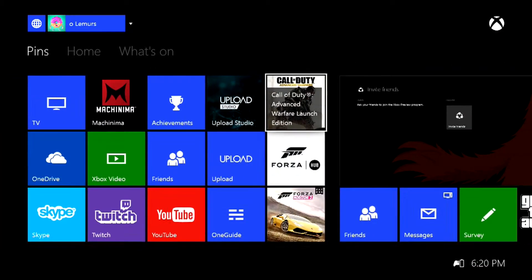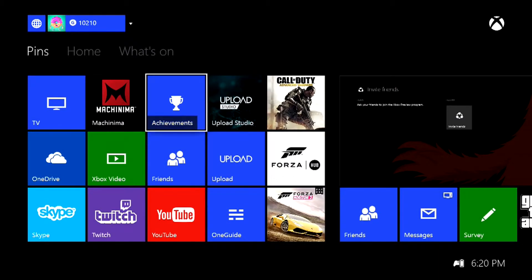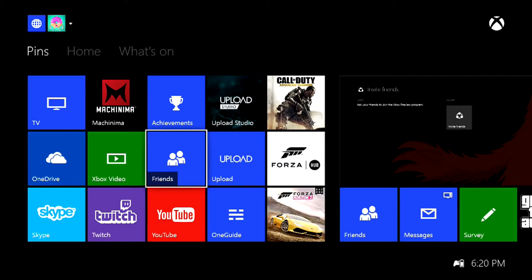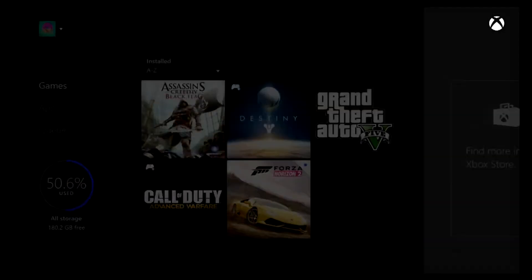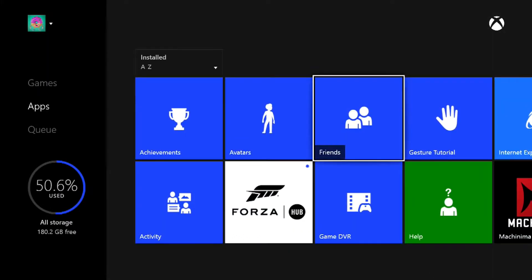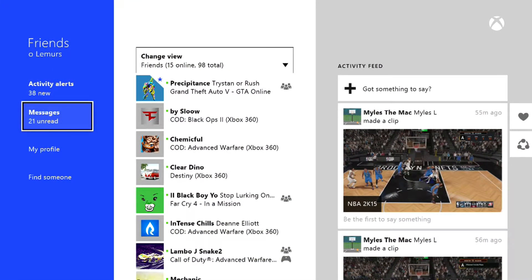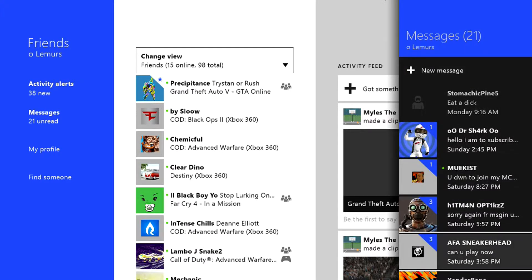I'm gonna show you how to join it once you do have an invite. The Friends app should start on the left, but if it doesn't, just go to My Games and Apps — which will always be right there — go down to Apps, and click on Friends.